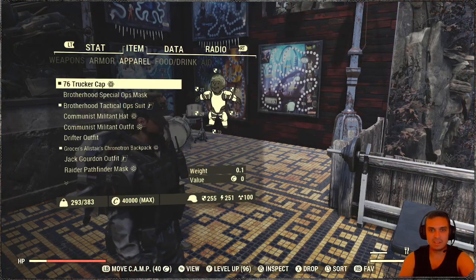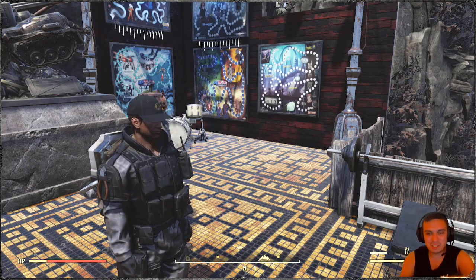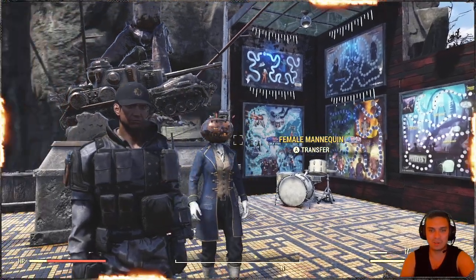You see the tucker hat? If we could put that black thing right there, that would be so freaking nice. It would cover the neck. Even with this outfit it would look so damn good.